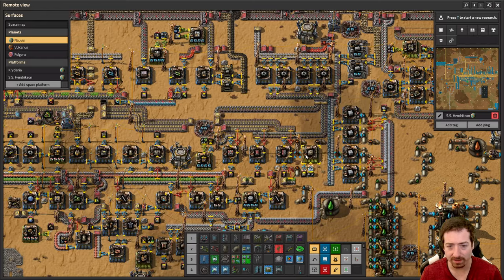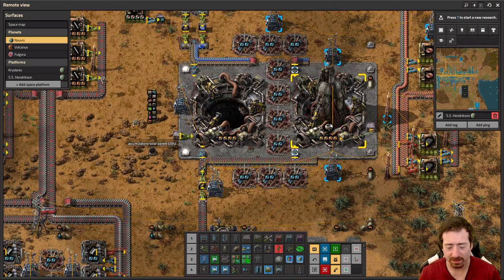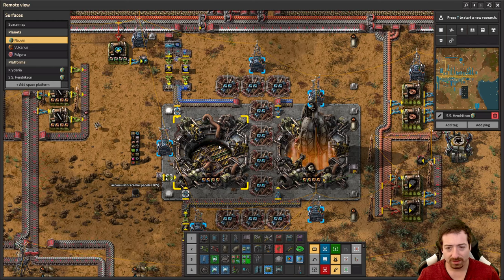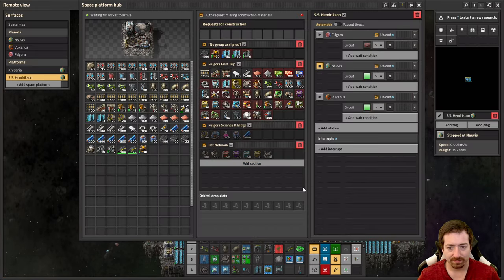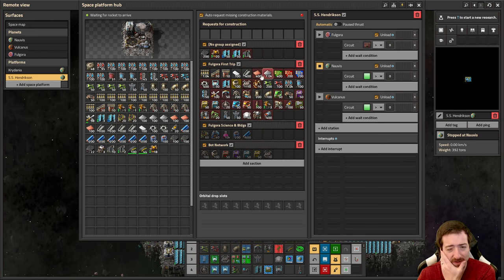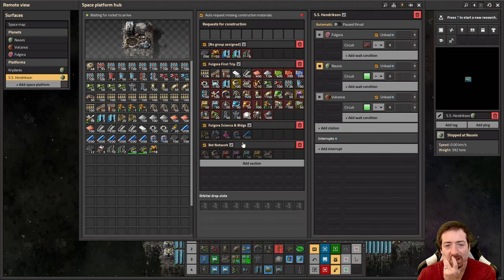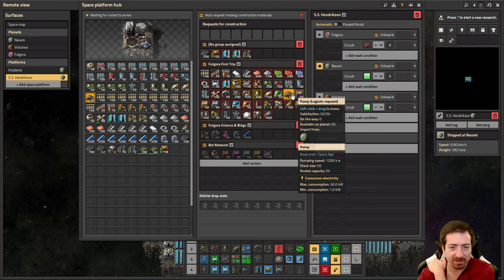What's going on on Nauvis? It does seem like we just need faster rocket launches — it just takes a while to fulfill all the requests. This will probably be the one I end up sending to Gleba first since it's kind of got all the basics already requested. I might add some more pipes to it because Gleba is gonna have a lot of pipes. Oh, the pumps — we did have pumps, I just forgot to send them down to the planet.